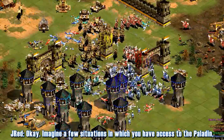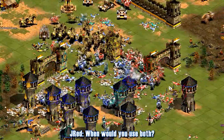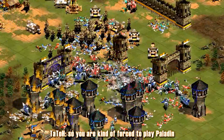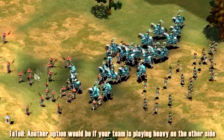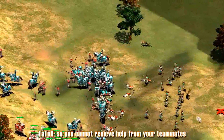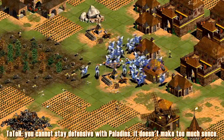Imagine a few situations in which you have access to Paladin but also some other strong alternatives. In which situations would you get the Paladin, when would you switch, and when would you use both? It depends a lot on your team composition. If you are the only mid-seal civ, you are kind of forced to play Paladin even if they are not cost-efficient there. Another option is if your team is playing heavy on the other side and you need to face Halberdiers alone — then you can mix some other units to deal with the Halberdiers while you have Paladin. But usually you need to be active — that's the power of the unit. You need to raid; you cannot stay defensive with Paladins.